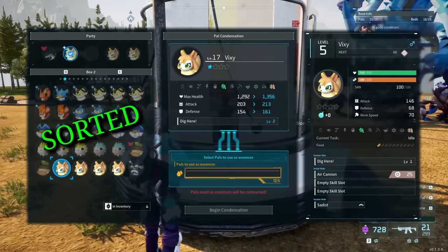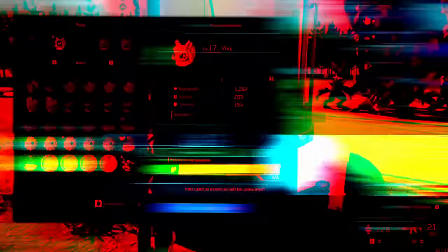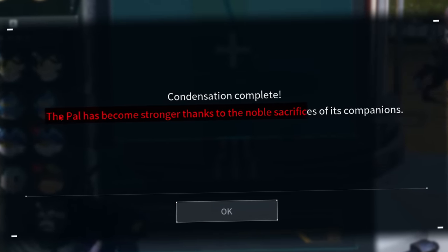For those who don't know what the condenser does: it melts a bunch of a pal type together to get a better version of it. It's highly advised to use it as often as possible.